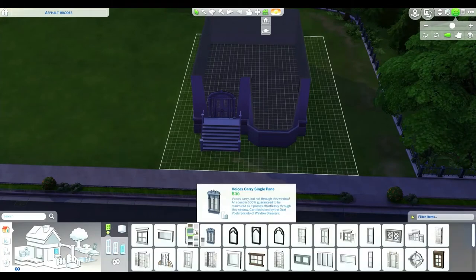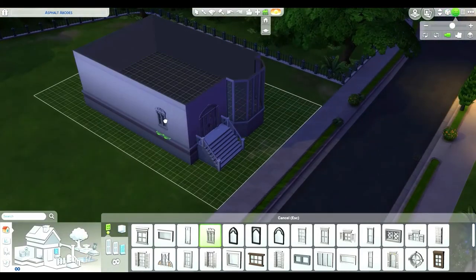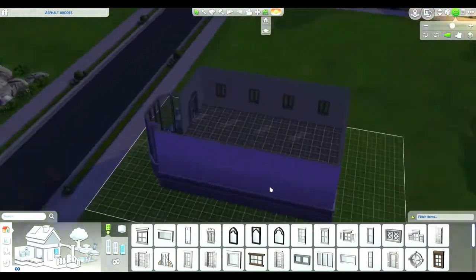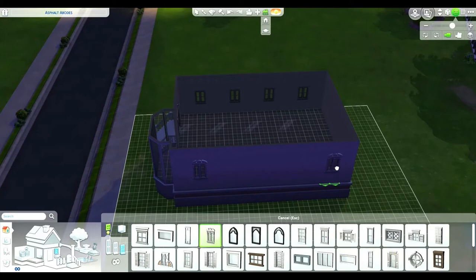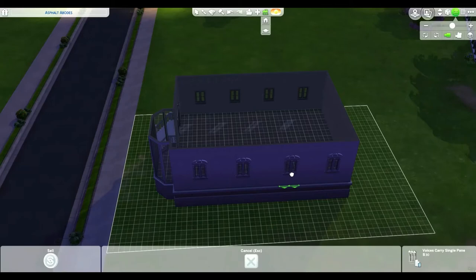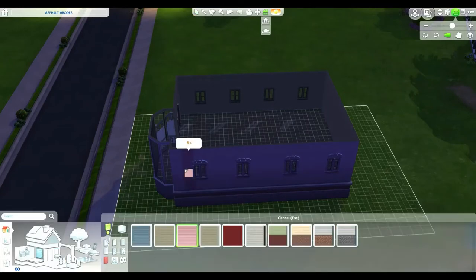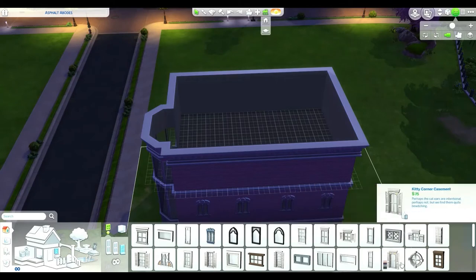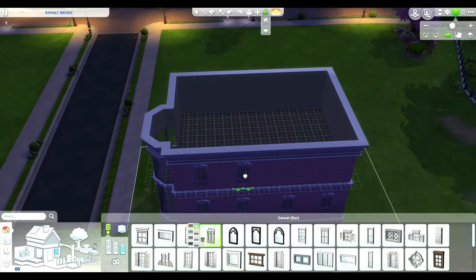It's all about the windows, guys. And now it's a pink house — a pink palace, just like Coraline, best movie ever, just saying. Yeah, move that window down a little bit — perfect.